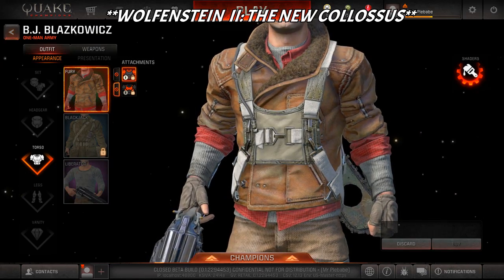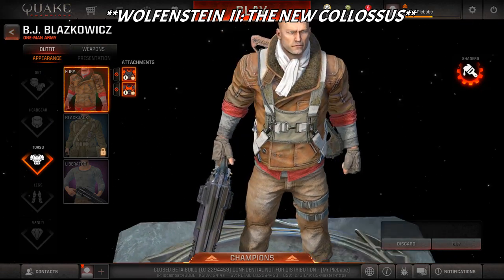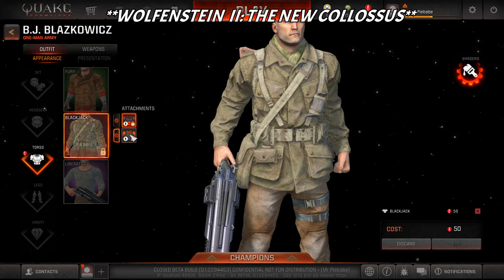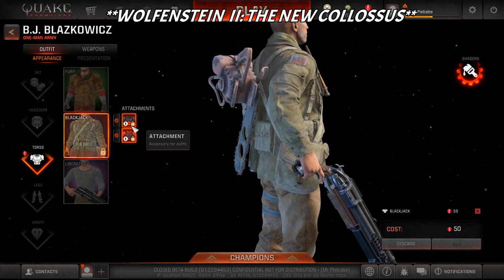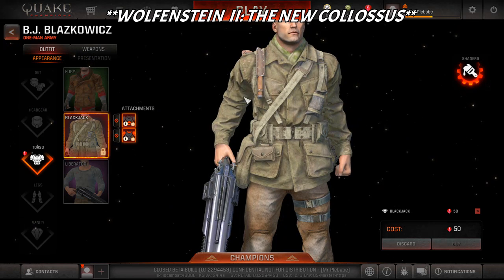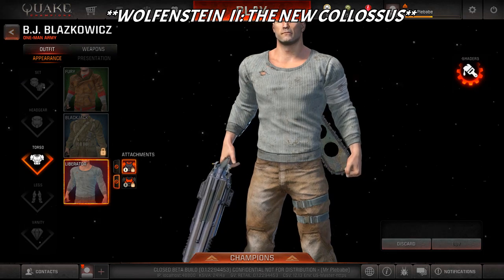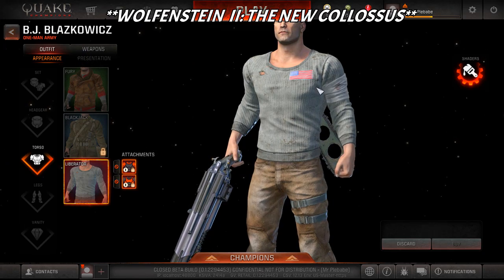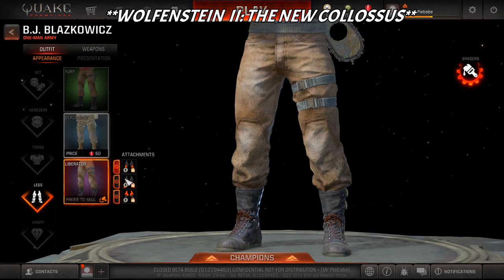Let's look at the torso as well. Fury puts on a parachute and an ascot - kind of a pilot uniform, looks pretty cool. Blackjack looks like maybe a backpack of some sort and a shovel. Because I have the chainsaw it's in the way, but on the front there's a knife - like a Bowie knife or military knife. The Liberator puts a tied-off armband like you got bandaged up, and also puts the United States flag on the front of the chest.